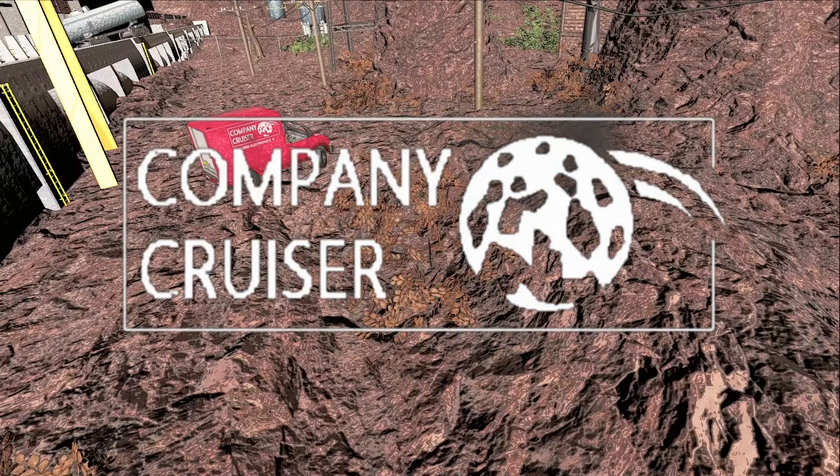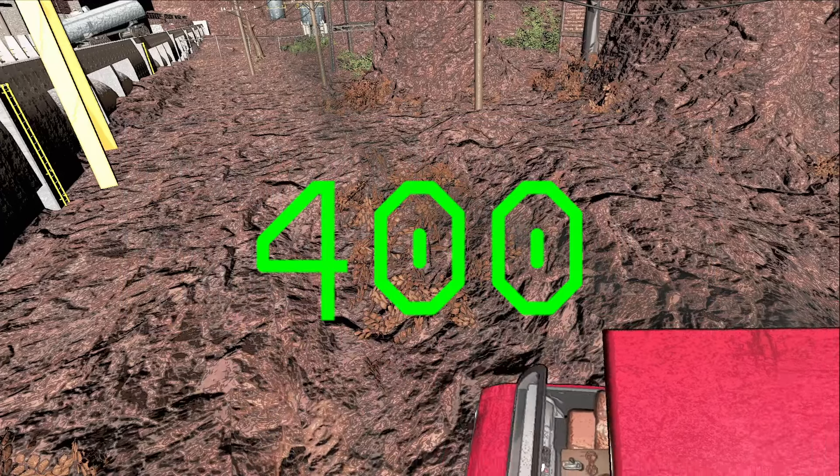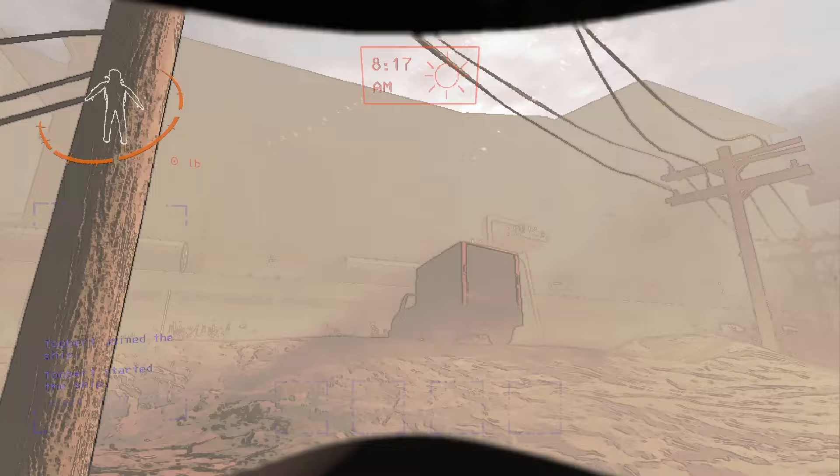The company cruiser is our very own vehicle given to us by our beloved company. This cruiser will cost 400 credits. When you buy it, it will be carried down by a supply ship.